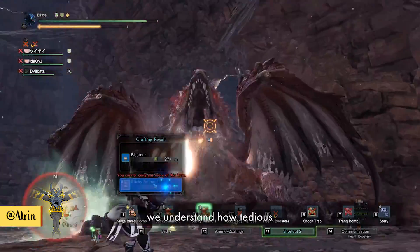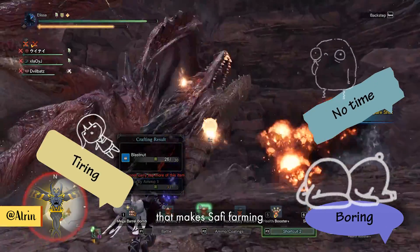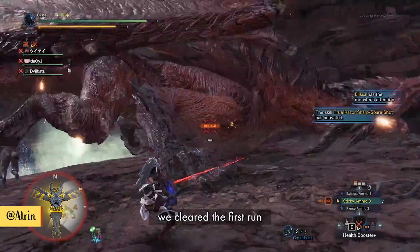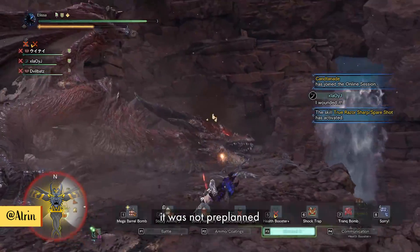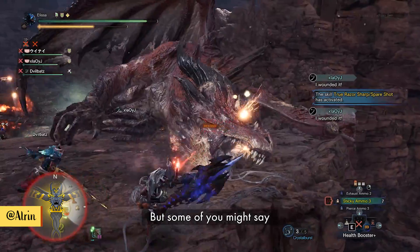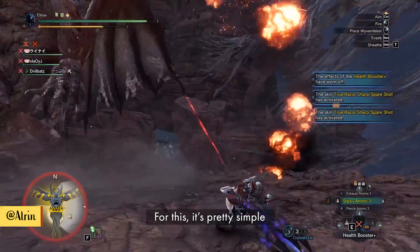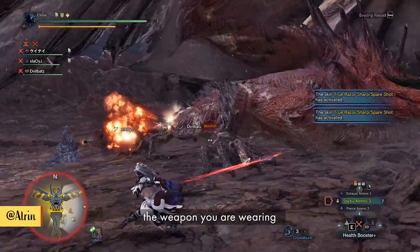As hunters ourselves we understand how tedious farming can be, so we've come up with this build that makes Safi farming a lot more efficient. Safi Aquashot is so overpowered that in the process of making this build we cleared the first run with awful synergy in all areas — it was not pre-planned, it was with randoms. If you want to farm a specific weapon, just equip the weapon you want before taking rewards and you will be guaranteed the weapon you're wearing.